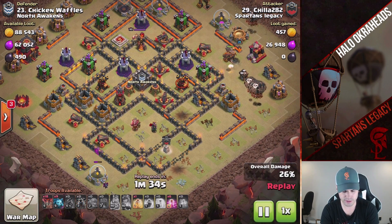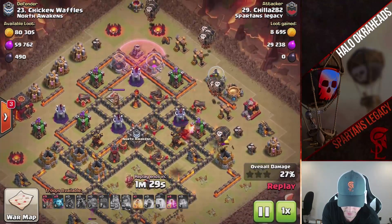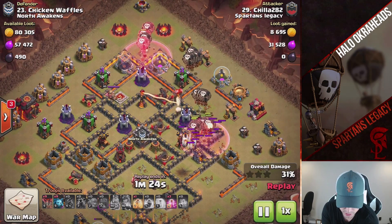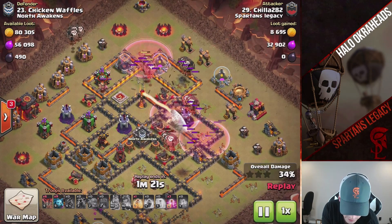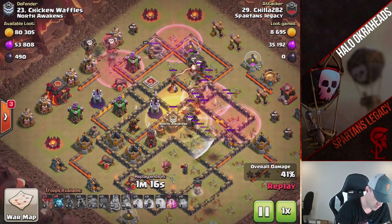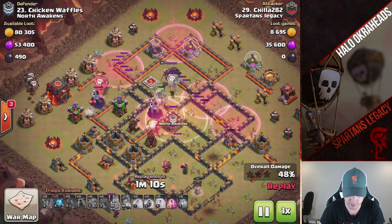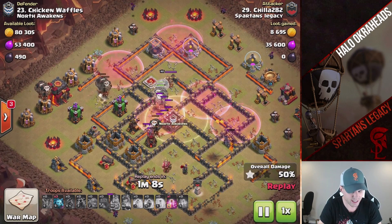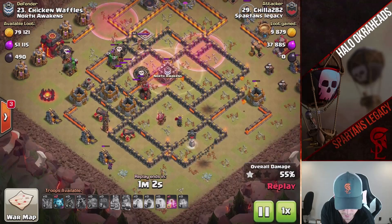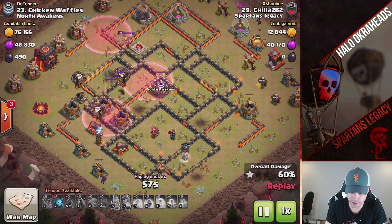On something like that, you don't bring two freezes. And the king was a bit late — the king wasn't able to get that single down quick enough. Having Valkyries there would have been better. But sure, he still got the three-star, so in the end it didn't really matter. In that instance, that would have been a good place for Valkyries — especially with that rage he was going to bring in. I think the Valkyries would have done some nice work there. But great hit from Chilla.